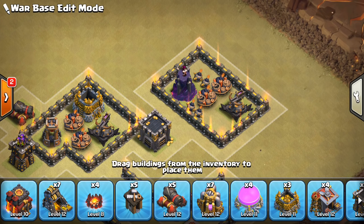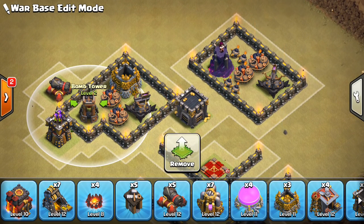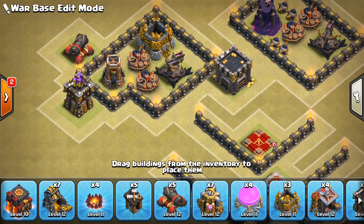Just to put that in perspective, the double giant bomb set is very close to killing a hog, and the bomb tower is essentially a giant bomb that has five less damage. The only difference is the attacker can see where it is. Now, the bomb tower's regular DPS at max for Town Hall 9 is 32 damage per second, which is eight less than a wizard tower. So honestly, the regular DPS is not what gives it its value — it's the fact that it blows up and does 220 damage almost immediately, even faster than a giant bomb after being triggered.